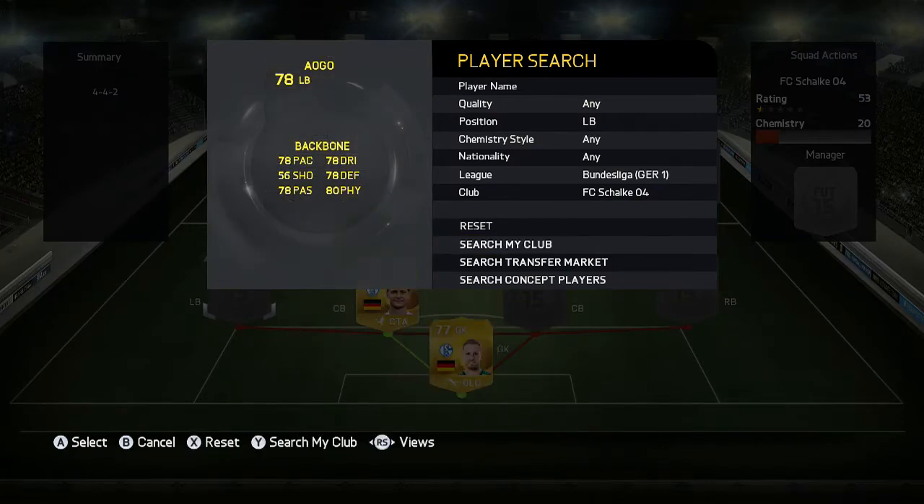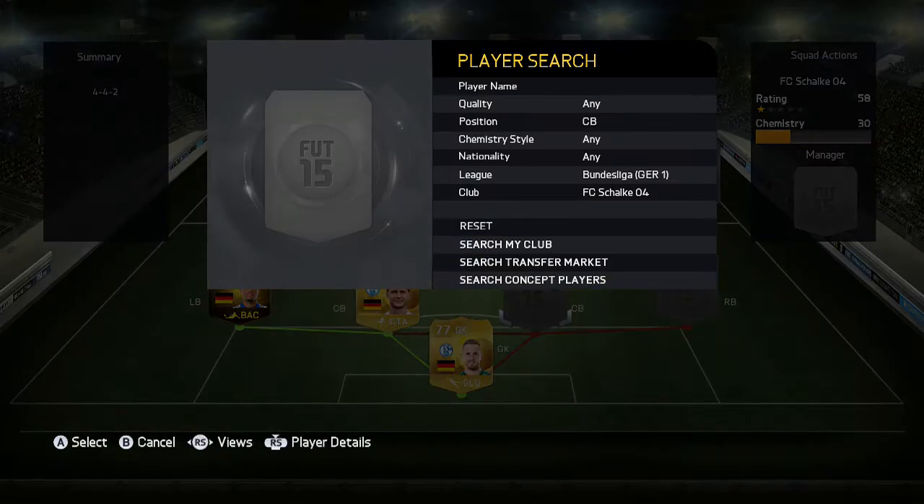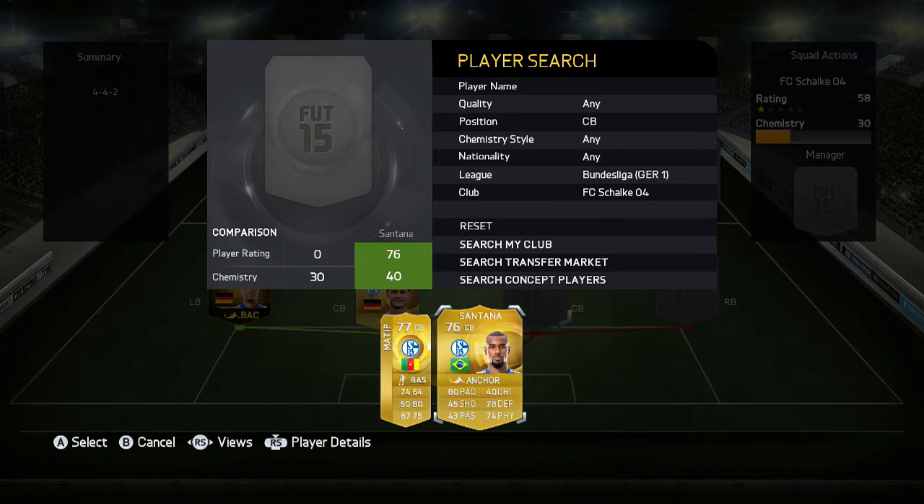Moving on to our first inform — that is going to be Iogo, who got an inform I think it was on the first week of the informs, maybe the second week. He is quite quality going forward even though he's a left back, because he's got high work rates and he's quality getting back as well.